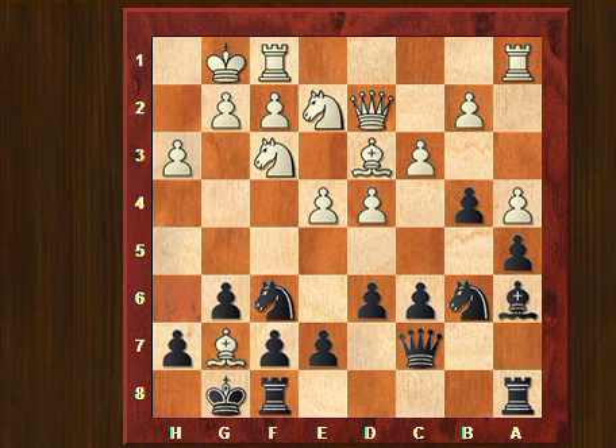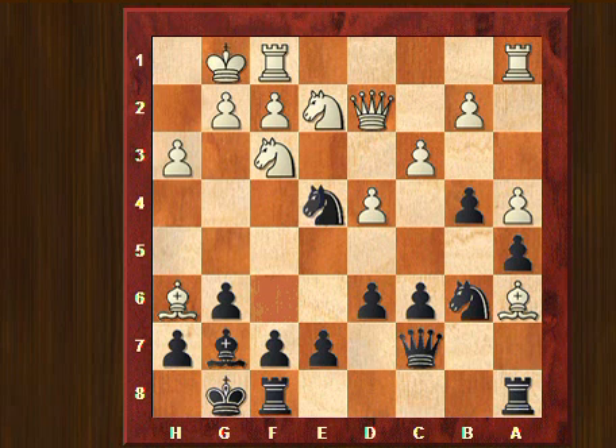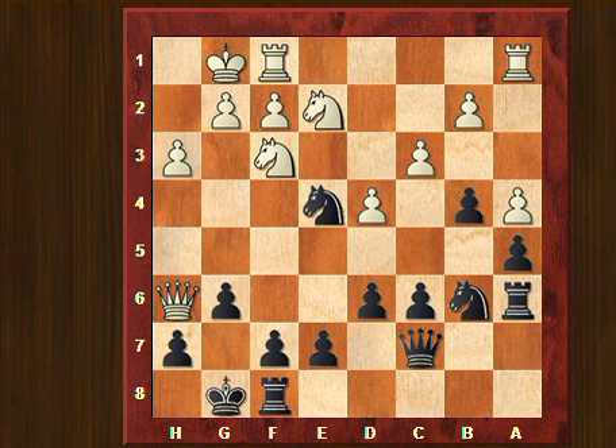Now he took on g7. He cannot take immediately the bishop on a6, because then I take on e4, attacking the queen. And if the queen goes to e3, I take on h6, queen takes, and I retake — meaning I have won the pawn on e4 and black is okay. But of course my opponent didn't take on a6. He played first bishop takes g7.